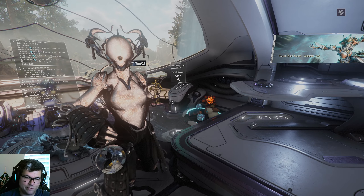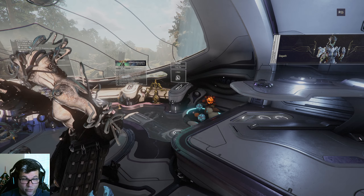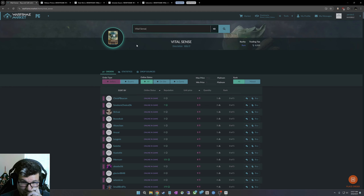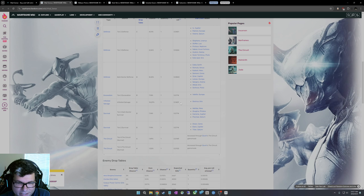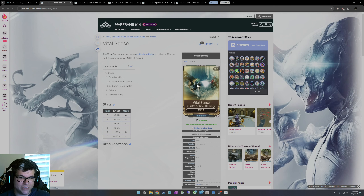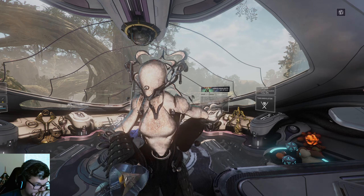For mods: if you see a mod in a build that you want, just look it up and see where it drops. If where it drops seems unreachable right now, just buy it on warframe.market. For example, Vital Sense is a very common crit damage mod for rifles — people in trade chat might try to sell it for 100 platinum to scam new players, but it's only 5 plat on warframe.market. Don't use Trade Chat.